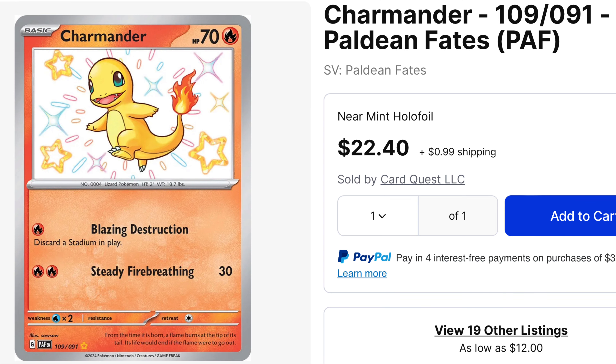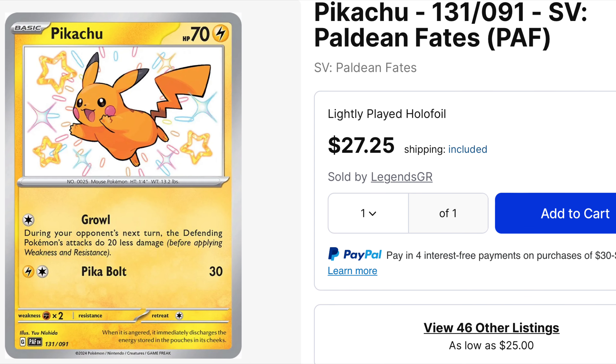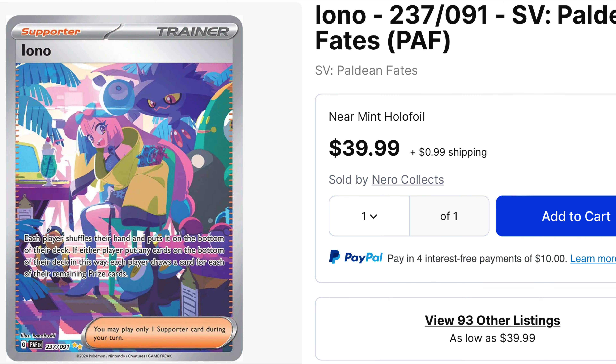Of course the biggest one in the set — well, you guessed it, it's the big flame boy. Pikachu is also extremely desirable. You can find him for about $27 in lightly played format — super clean card, and only shiny Pikachu in the set.